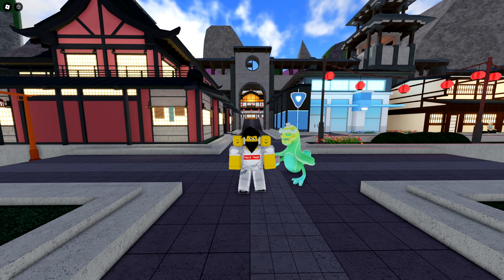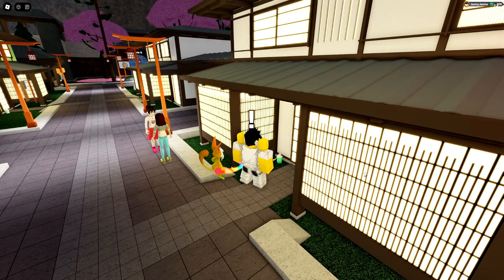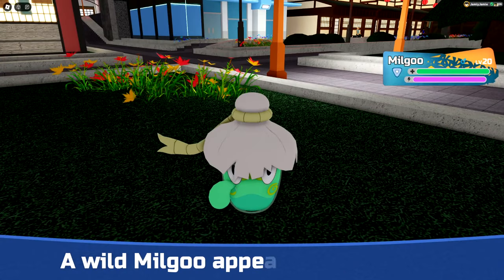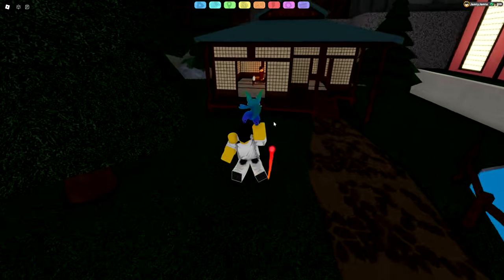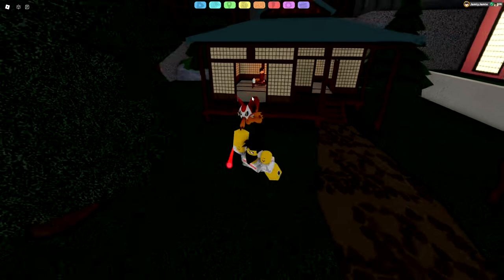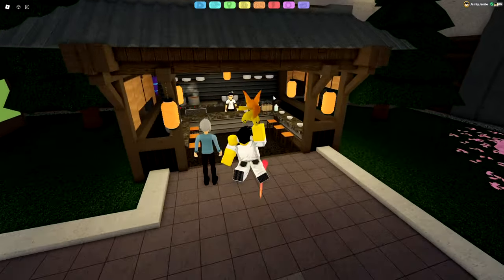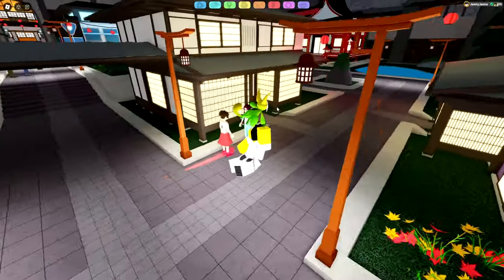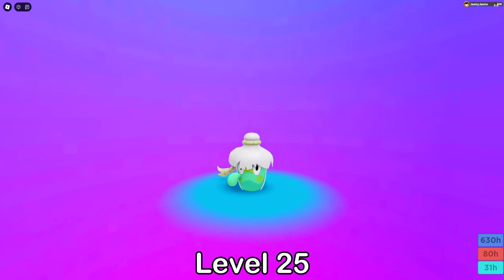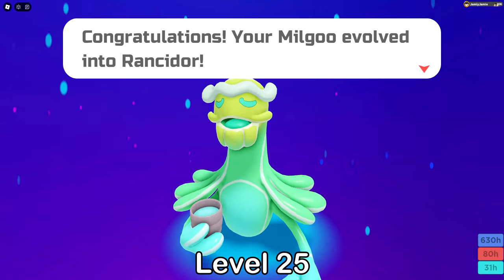And finally, for Milgoo. You'll want to look around Hiwa for these bright green milk bottles with string — you can then click on them to interact and start an encounter. There are five milk bottle spawn locations in Hiwa: the first one is in the house next to the pond, one is to the right of the Lumie centre, there is one in the ramen stall, and the last two are outside of house doors next to the ramen stall. Once you've caught your Milgoo you can then evolve it starting at level 25 into Rancidor.